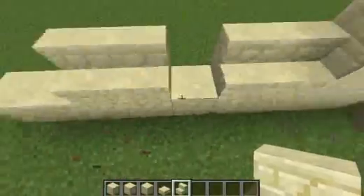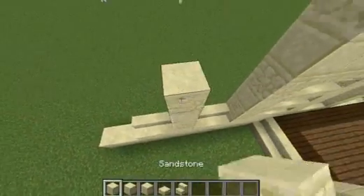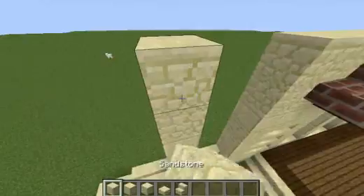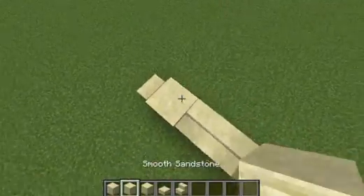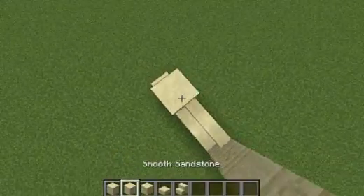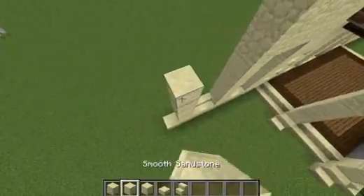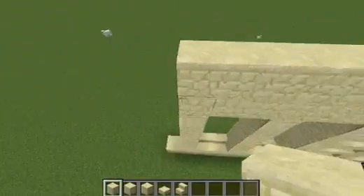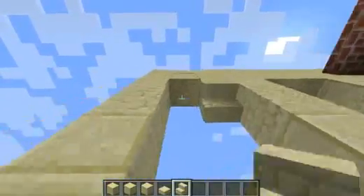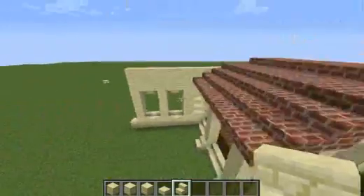Now we can mimic that on the other side. So smooth, chisel, smooth, normal, smooth, normal, normal. Capital cap off, another pillar and cap off. And add lovely stairs to give lovely depth. And we have that now.